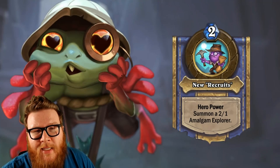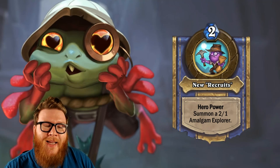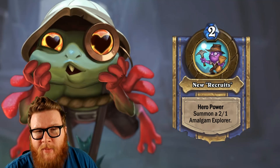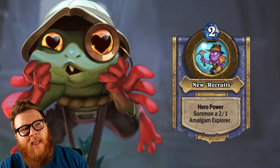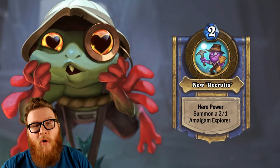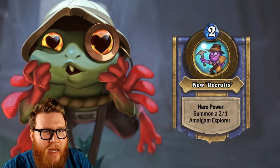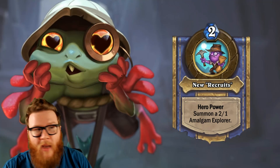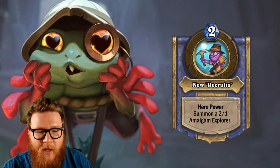Moving on to my second favorite Hero Power: the default basic one, New Recruits. Two mana, summon a 2/1 Amalgam Explorer. That essentially means it's going to have all minion types like Nightmare Amalgam, which is really cool because when you're building a deck, suddenly a mech package with Magnetic cards is perfect. Or Murloc synergy cards — yes, I can actually work with that. This gives you a handful of different ways to build on those tribal associations in a really cool way. Even totem cards suddenly make a lot of sense when you're summoning all these totems.